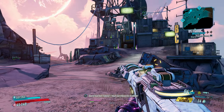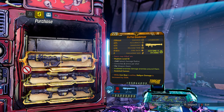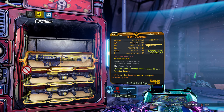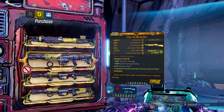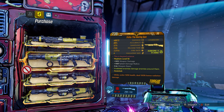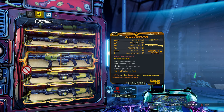The Stuffed Quadimizer rocket launcher is in there — Torque weapons are pretty good but I'm not really a fan of this one. It has a decent anointment and radiation is always fun to play with. There's also the Boring Gun, a decent shotgun though there are better options. Again, radiation element, not too bad — good anointments on both.